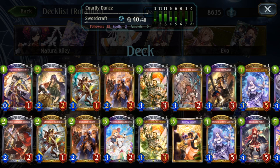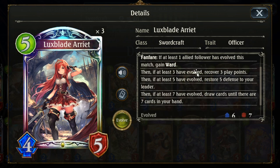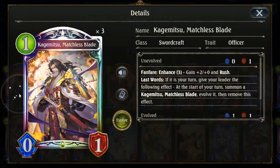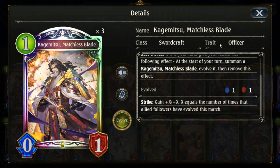Some cards get stronger when you Evo them, like Luxblade RET — it has a bunch of effects with breakpoints at three, five, and seven Evos, each adding new effects. And cards like Kagamitsu: when it dies, it summons an evolved version of itself, and it gets stat buffs based on how many Evos you have.